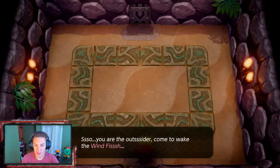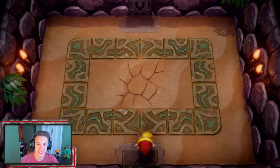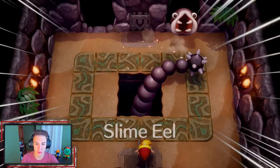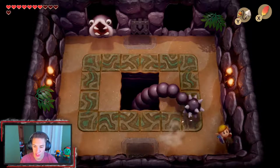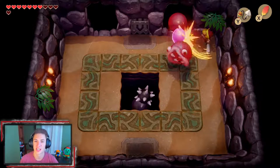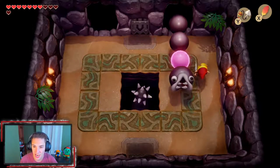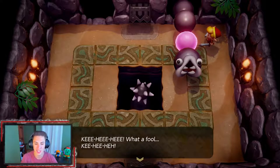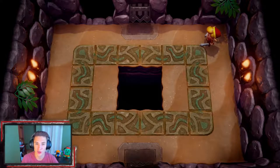The boss dialogue begins: 'So you are the outsider come to wake the windfish — hee hee hee, I shall eat you.' He starts cracking the floor — his tail is like a spike ball, he's like a giant caterpillar fighting through walls. He is the Slime Eel. This boss fight is fairly easy — stick to the outside so his tail doesn't hit you, keep the hookshot out and Rock's Feather to jump over stuff. Once he pops out of the wall, pull him out with the hookshot and slash the pink orb — his weak spot. We only have to do that two or three times. With the red tunic doing double damage, what usually takes four attempts now takes two — it's night night for him.